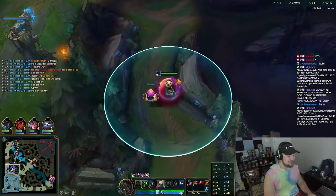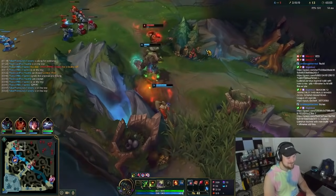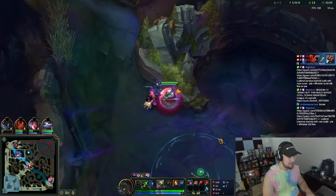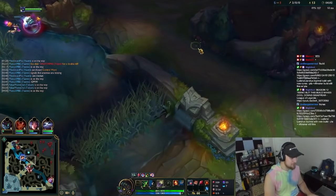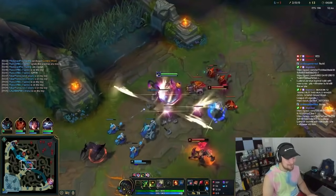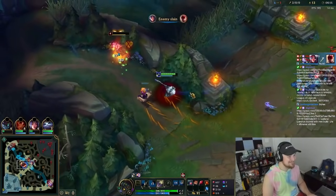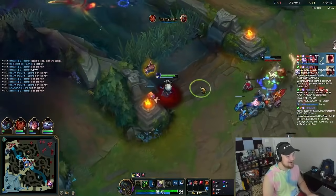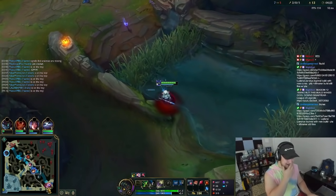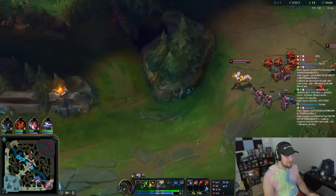Infinite Predator procs! Wait for us — splash the outer, get away! We'll go mid then. We have infinite Predator, water walking, celerity, everything. Oh baby, the roam! Zed — use W, get his ass, Predator, more Predator, go go go! You can't get away from us. Oh, he got away for now. We're going back bottom. Oh good gravy — we're everywhere! This is what my life has to become and I love it.